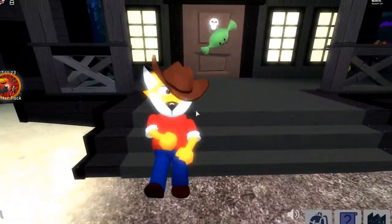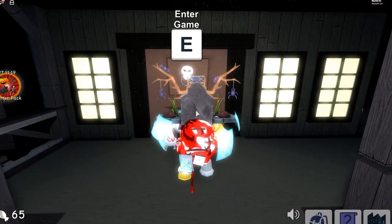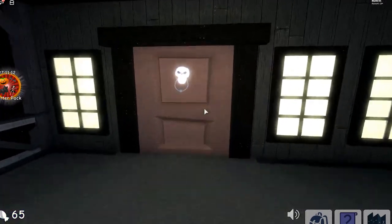You see this fox man with the hat — he looks so foxy! All you have to do is enter the door right here, because it'll take you to the game that you have to play to get the antlers. Just press D and it'll teleport you to the game.